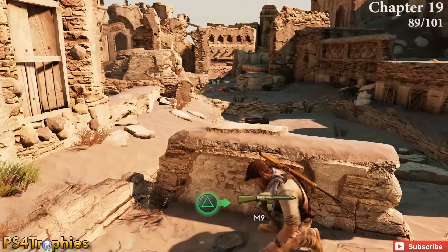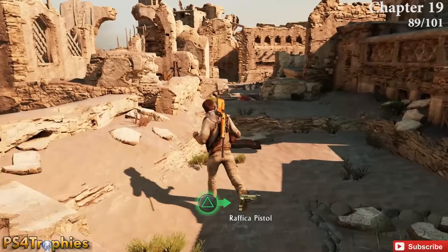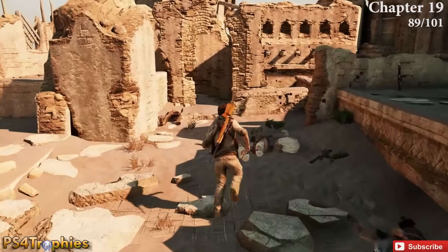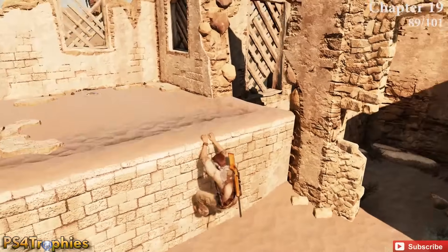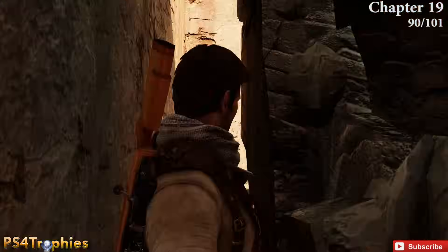Jump up where the sniper was. After clearing all the enemies — which by the way is a good spot to get grenade throwback trophies — go to the back left corner. Make sure you do this before squeezing through the wall.